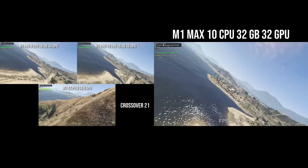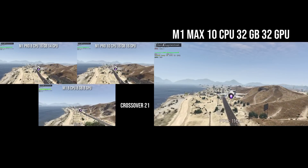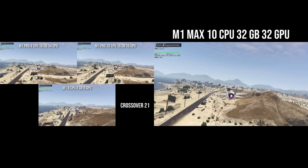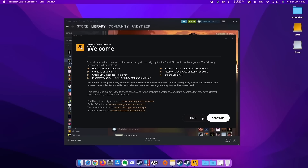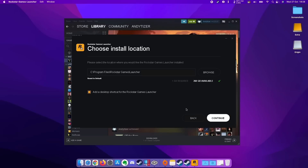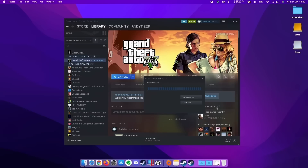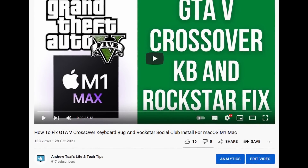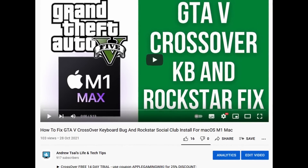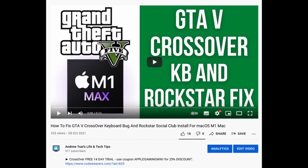In my previous videos I mentioned that GTA 5 on Crossover was a pain to get working — you had to use a controller due to a keyboard bug and you had to use a cracked version. However, that's all changed: it's just been discovered that the latest nightly build of Crossover can run the Rockstar Social Club DRM, meaning we can now use legitimate Steam versions of GTA 5 through Crossover, which has much greater performance than Parallels. I'll leave a link in the description for my tutorial on exactly how to do this on my second channel — please like and subscribe there as I'm working toward a thousand subscribers.